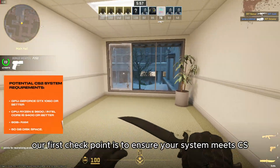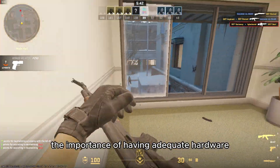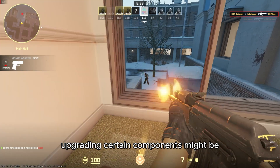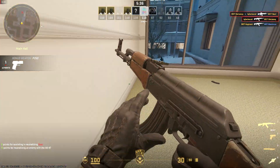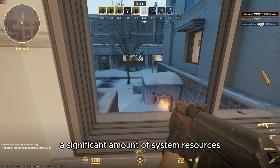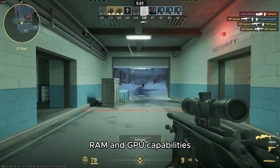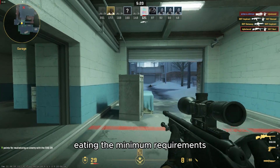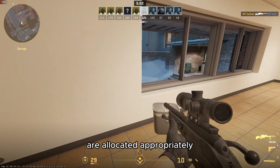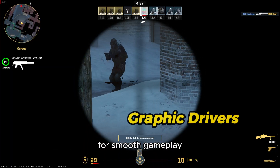Our first checkpoint is to ensure your system meets CS2's minimum requirements. We'll discuss the importance of having adequate hardware and how falling short can lead to crashes. Upgrading certain components might be the key to unlocking a seamless gaming experience. Games often require a significant amount of system resources, including CPU power, RAM, and GPU capabilities. Meeting the minimum requirements ensures that these resources are allocated appropriately, preventing bottlenecks and ensuring a balanced distribution of computing power for smooth gameplay.